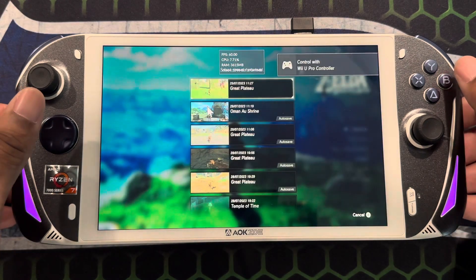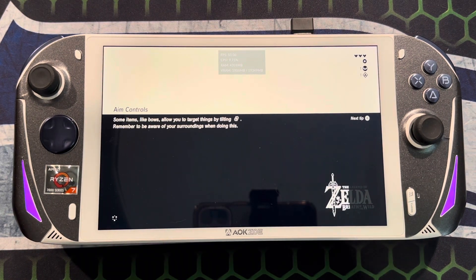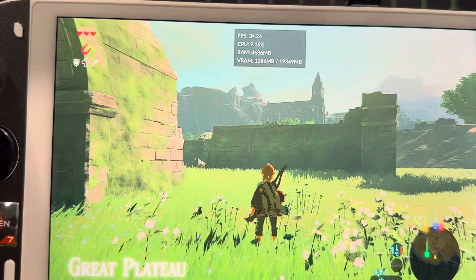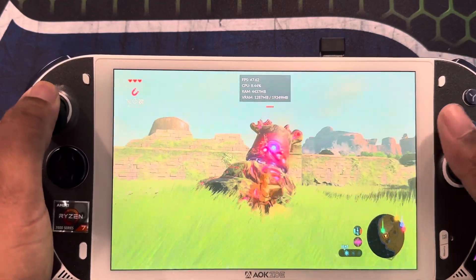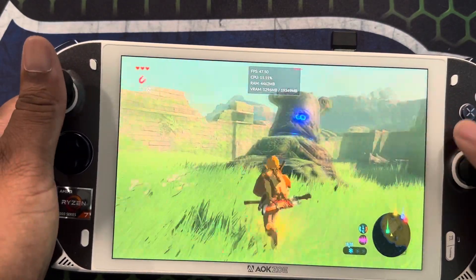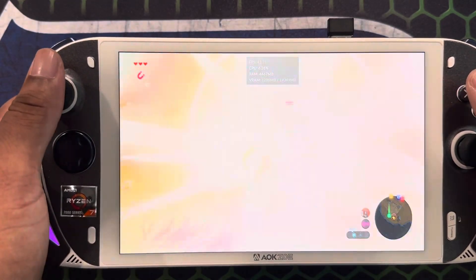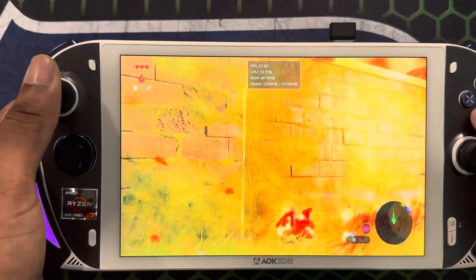I've been having a really good time with it — it's super smooth, looks great. I didn't have any issues: no crashing, no glitching. The guys and gals over at the Cemu team have been doing a fantastic job. We're going to get into a fight real quick with the Guardian. As you can see, hovering around the low to high 40s FPS and it's smooth — it doesn't drop or glitch out.